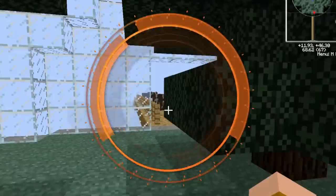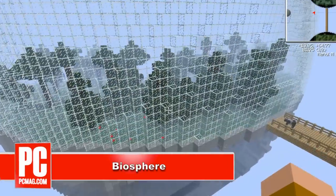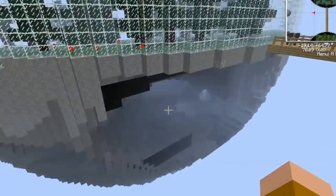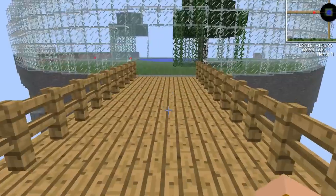Instead of huge landscapes in Minecraft, the Biosphere mod creates glass-topped spheres connected by bridges. Each sphere is half stone and minerals, and the top portion contains a different Minecraft biome. While it looks cool, it also adds new challenges to the game, like avoiding falling into the abyss below.